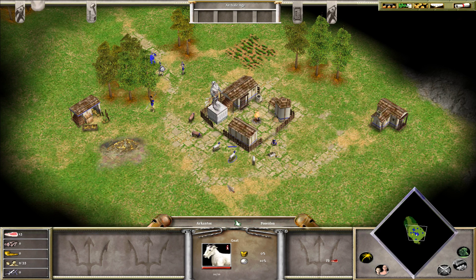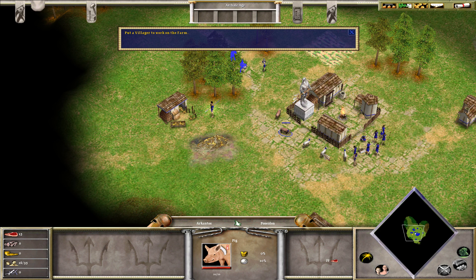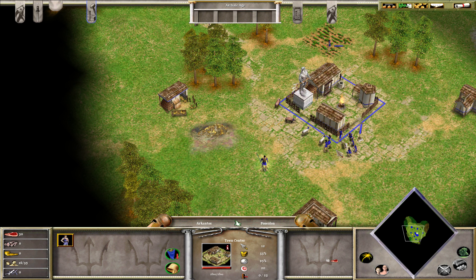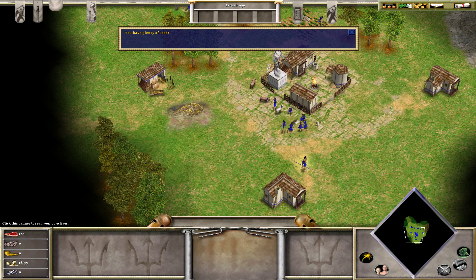Are they eating grass and therefore increasing their food value? Is that how this game works? The villagers have come to help gather resources. By right-clicking on the flashing farm — do they actually gather like that? Only villagers can gather resources. If you're unsure about what to do next, check the objectives banner. We need wood and we need gold.